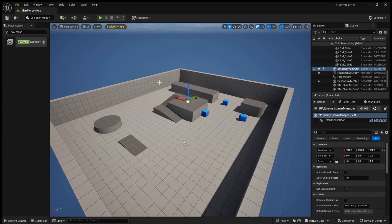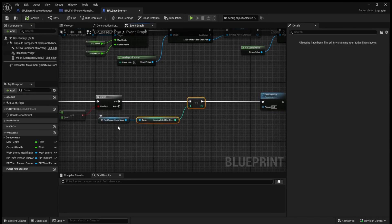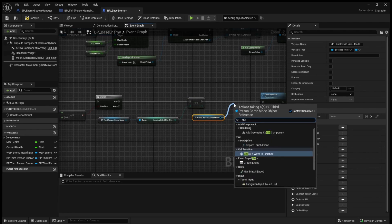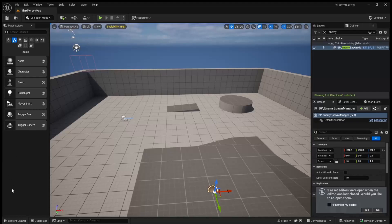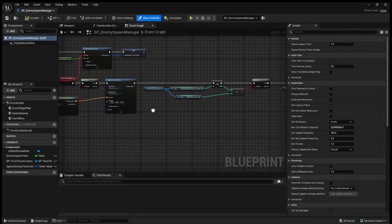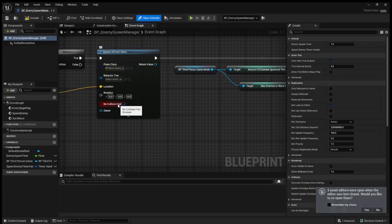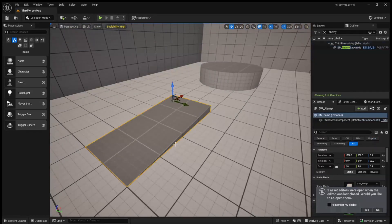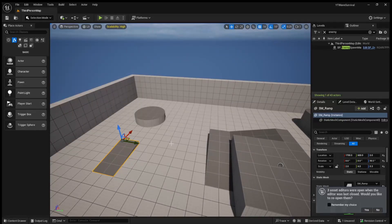Quick edit — there are two things I forgot. First, in the base enemy, after we kill the enemy, we also need to call 'check if wave is finished' from the third person game mode. Second, in the enemy spawner we need to enable the 'No Collision Fail' checkbox — this makes it so enemies always spawn even if they're slightly overlapping something, like a ramp or another enemy at higher waves.